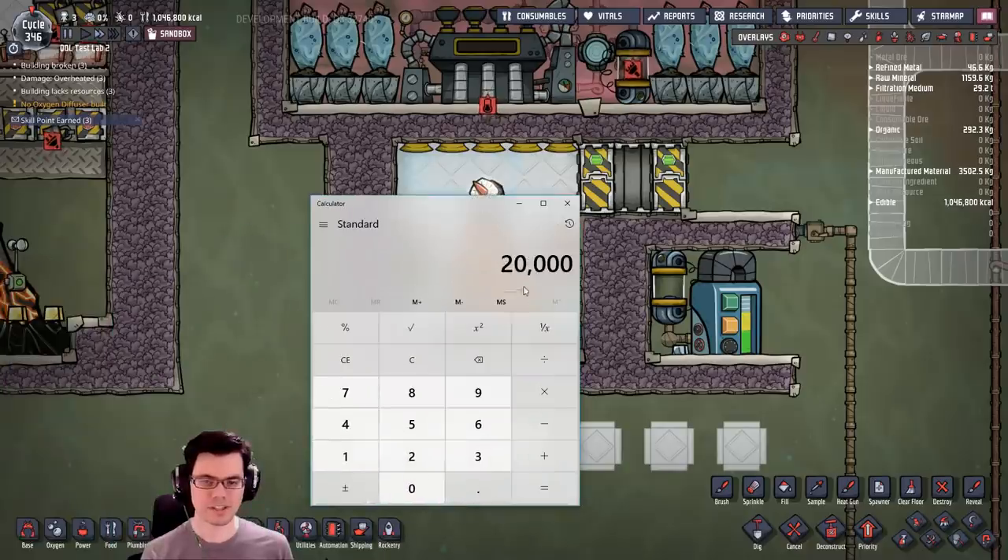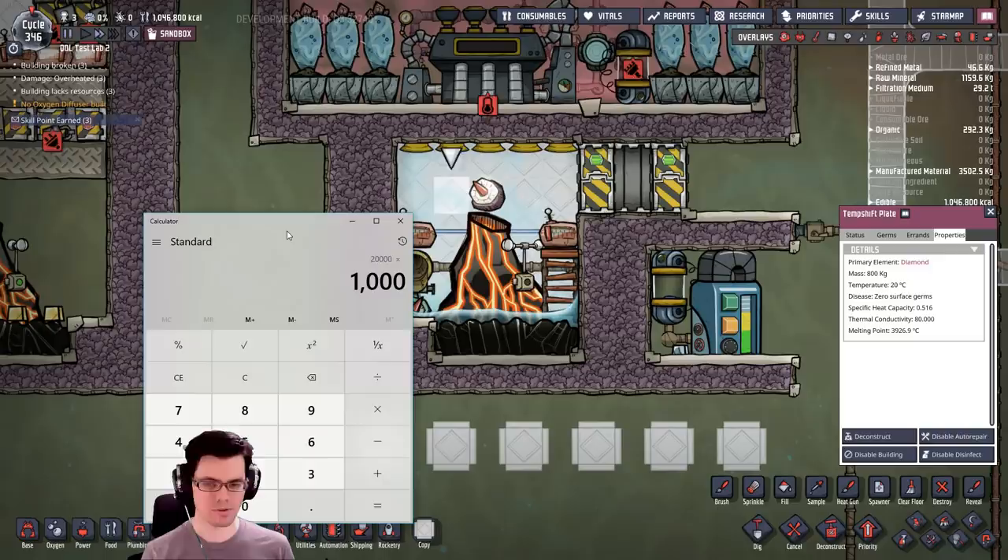To keep the temperature from swinging around as much as possible, I'm going to put in 25 diamond thermal shift plates — basically 20 tons of diamond. That works out to 2 million grams times 0.516, giving roughly 10 million DTUs per degree Celsius.